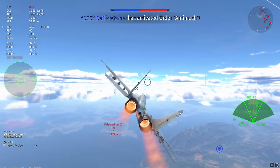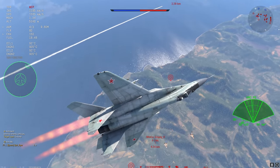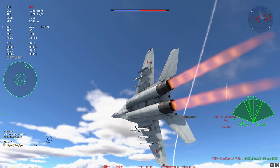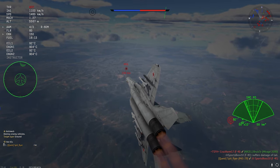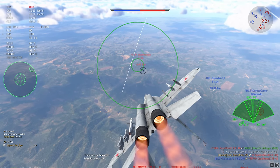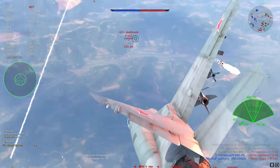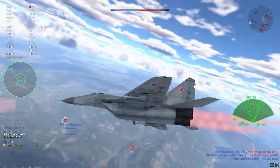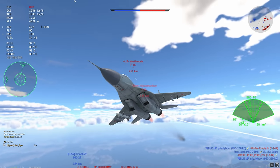The $60 T-2 Early is an excellent example — it was useless when brought into the game, is useless now, and will be even less useful in the future because it's just going to get power-crept to death. This ties back into the earlier BR compression issue. It's so sad to have this issue ruining so much of the game.